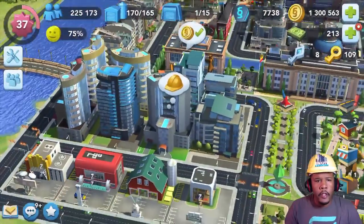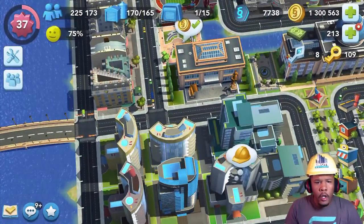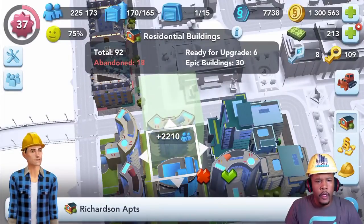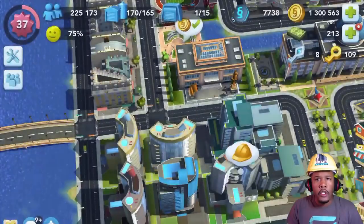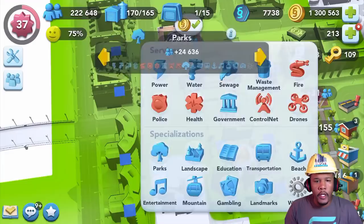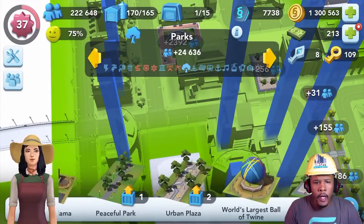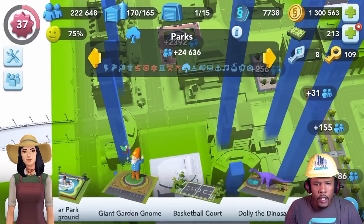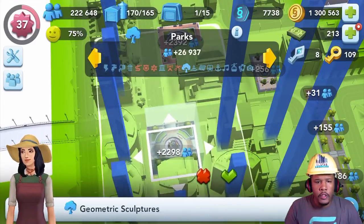Now let's look over here in this section. I've got some mid-story, low, mid-story apartments. This one right here is providing 2,210 more population. Maybe I can go back to that geometric - what was it called? Geometric sculptures. Let's see.